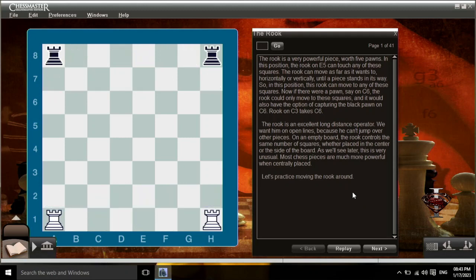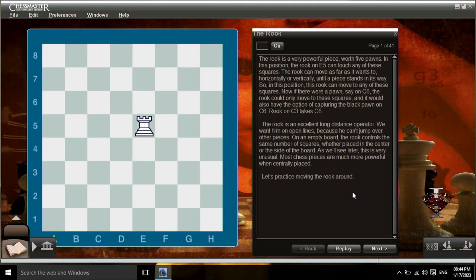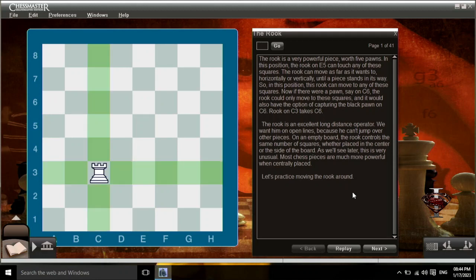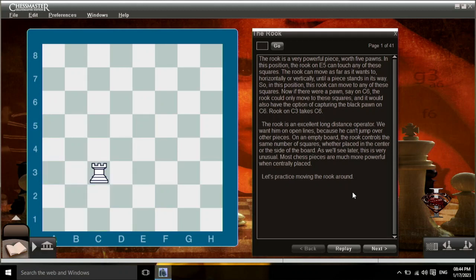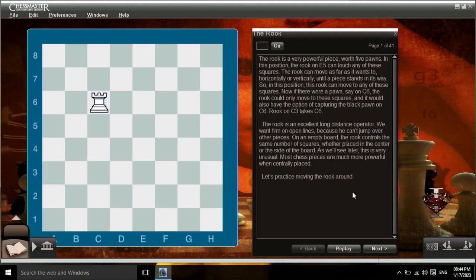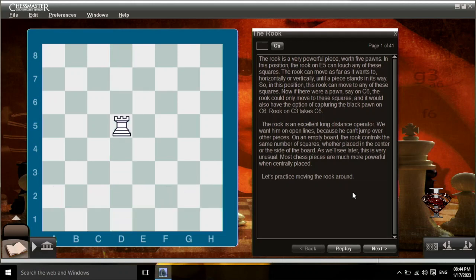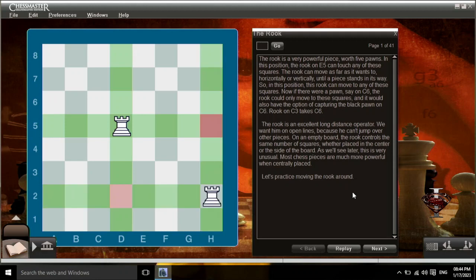The rook is a very powerful piece, worth five pawns. In this position, the rook on e5 can touch any of these squares. The rook can move as far as it wants to, horizontally or vertically, until a piece stands in its way. If there were a pawn on c6, the rook could only move to those squares, and it would also have the option of capturing the black pawn on c6 — rook on c3 takes c6. The rook is an excellent long-distance operator; we want him on open lines because he can't jump over other pieces. On an empty board, the rook controls the same number of squares whether placed in the center or the side of the board — this is very unusual, as most chess pieces are much more powerful when centrally placed.